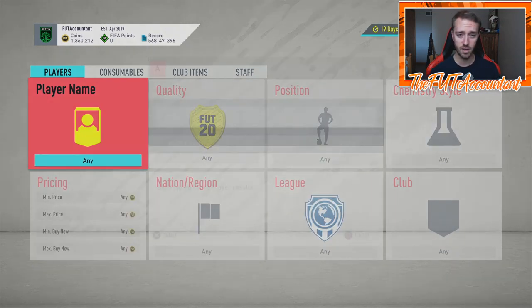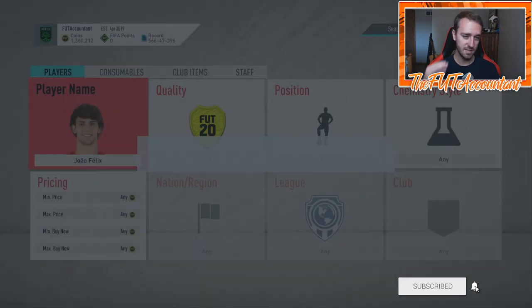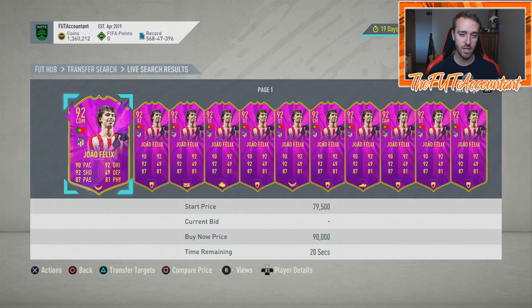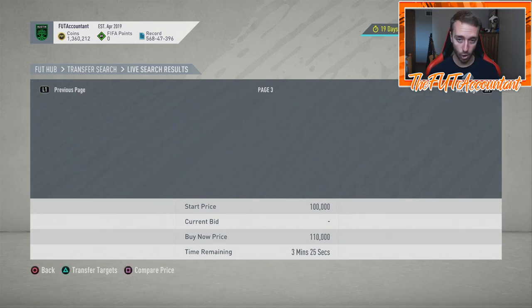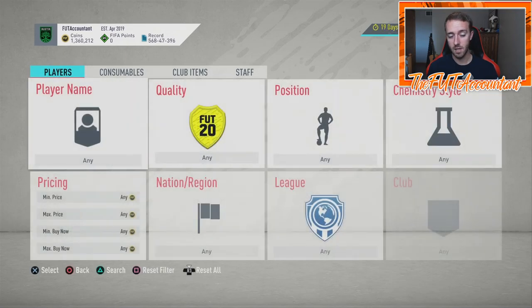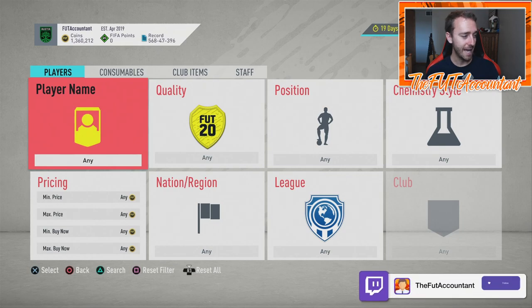It's nice to see him get some special cards after having that ones-to-watch. His gold card was so expensive at the beginning of the game because he was a great starter squad card. Tons and tons of people used him at the start of the game — he was very meta and he's still a pretty meta card. He's got the four-star weak foot and the five-star skills, so that's kind of fun at the very least.